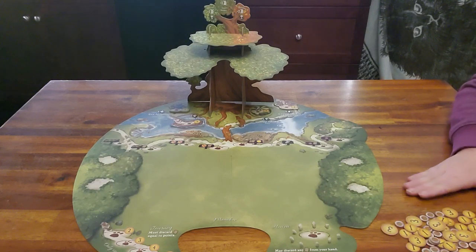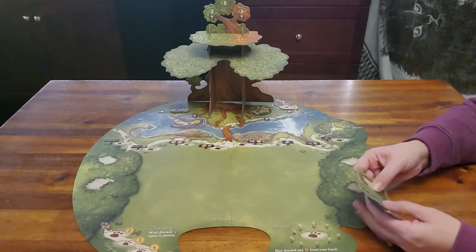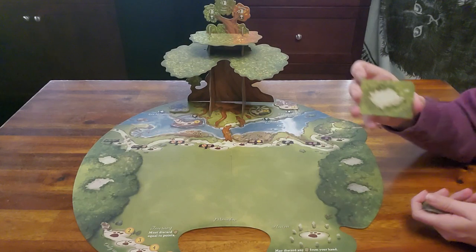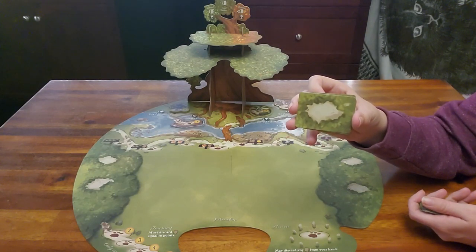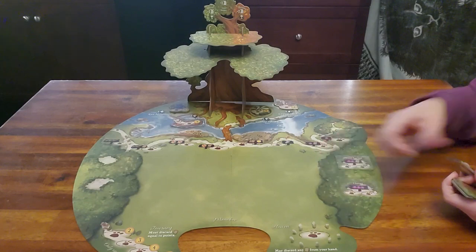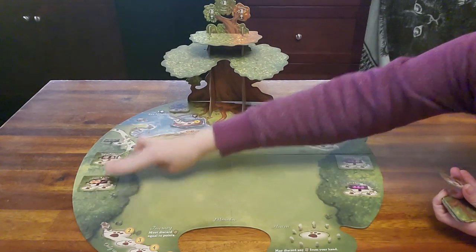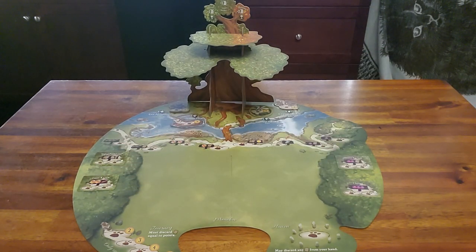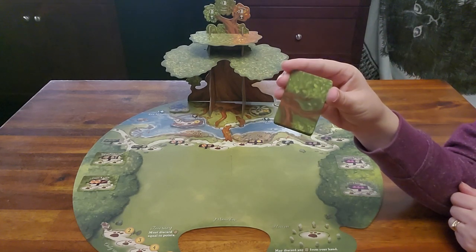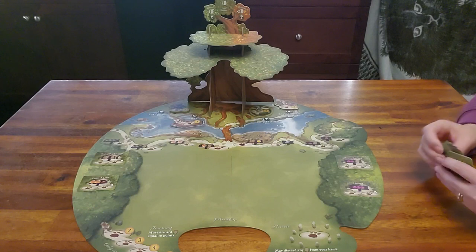We usually use bowls for the point tokens. Next up are these little cards — there are two different kinds. Some have a plain back and you randomly choose four and place them in designated spots on the board. Others have branches on them and those go in the tree — again, random four.